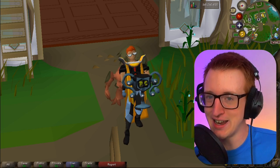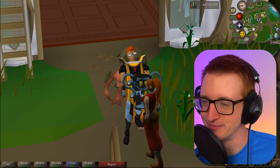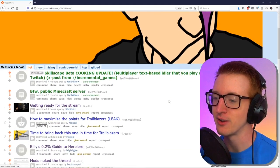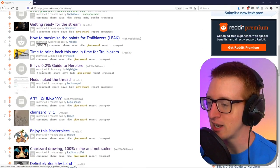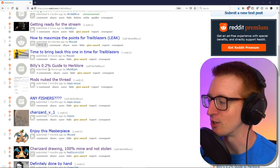Let's say you want to get 99 Herblore just in Mistlin — this is what you're going to have to do. You might not know this, but there is actually a WeSkillNow subreddit, and right now people are making posts about Trailblazer and things like that. I want to direct your attention to Billy's 0.2% guide to Herblore.